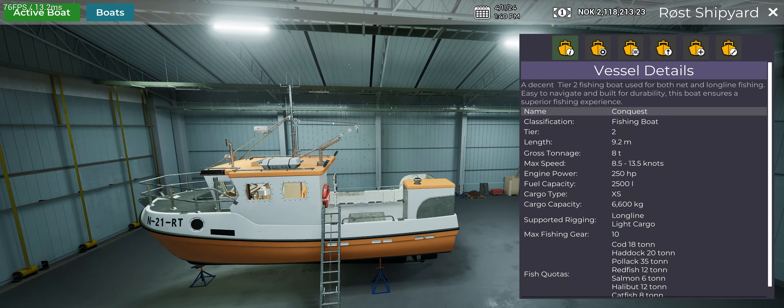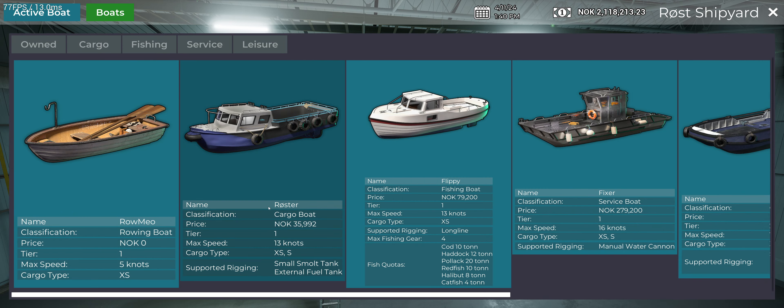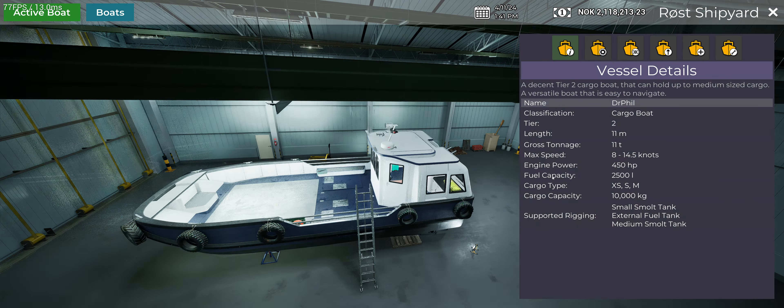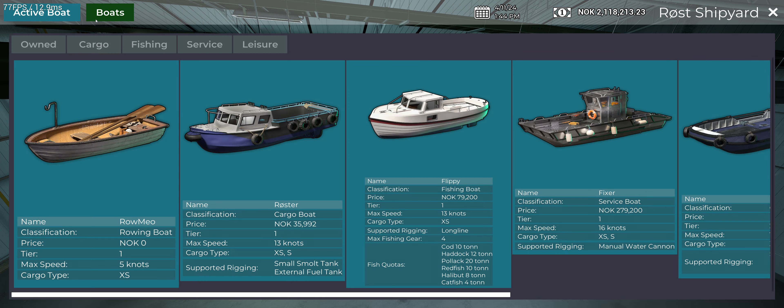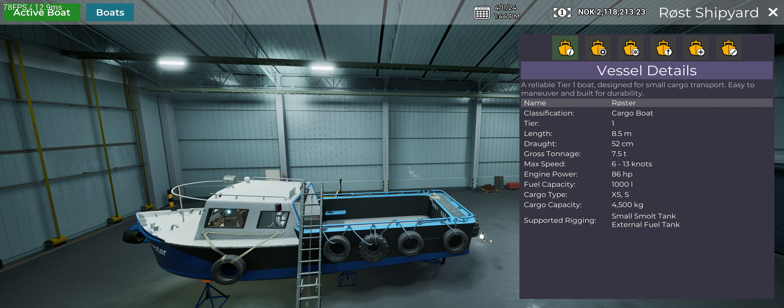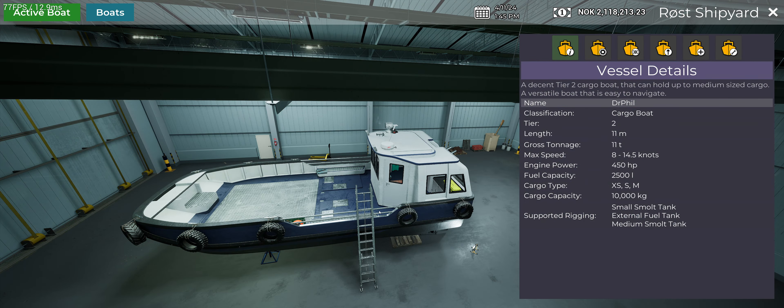We're going to switch over to our bigger boat. You can do this with either boat. However, I prefer using the bigger boat because of the way the smolt works — you're going to get a smolt tank and buy 20,000 smolt. You're also going to need 4,000-pound bags of food. While you can get them on the smaller boat, this boat is rated for extra small and small cargo. You're not really supposed to put medium cargo on it. So you've got to have the bigger boat available anyway. Dr. Phil will carry all four bags of fish food and the container for the smolt.